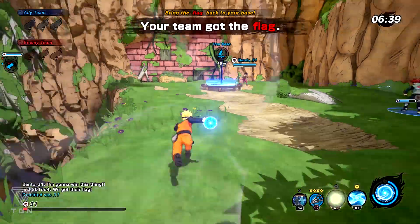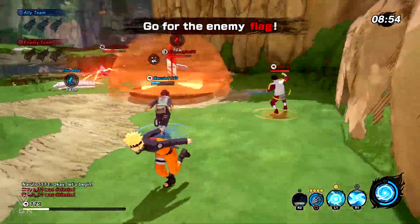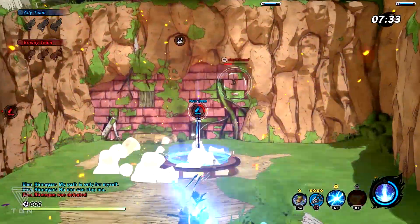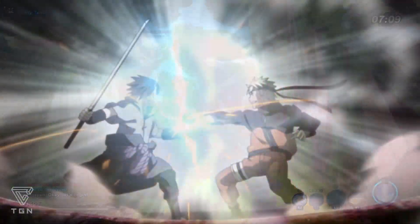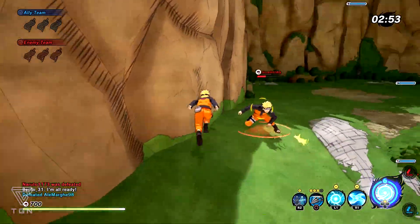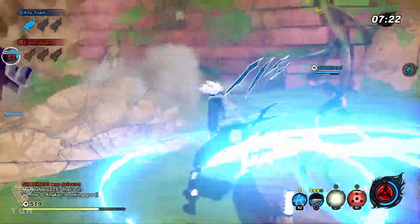The balancing issues don't stop there. Take two very similar abilities: the Chidori and the Rasengan. These are on completely different levels in the game for no apparent reason. I found the Rasengan to be completely useless — it misses more often than not. While the tracking on the Chidori was almost always on point. Why is there such a big difference between these two Jutsu that are on the same level in the anime? If you're using the Rasengan, chances are you'll miss, at least more often than when using the Chidori or the Raikiri.